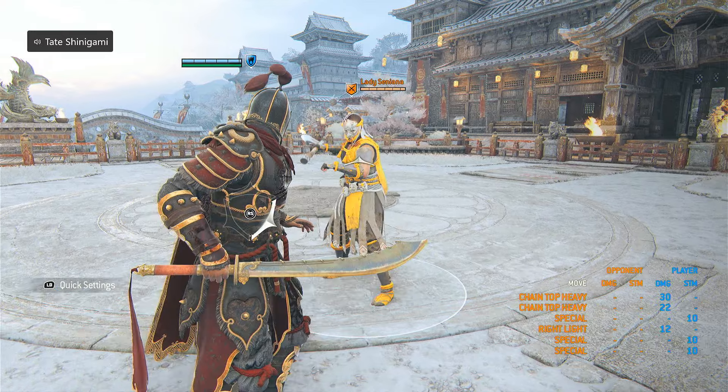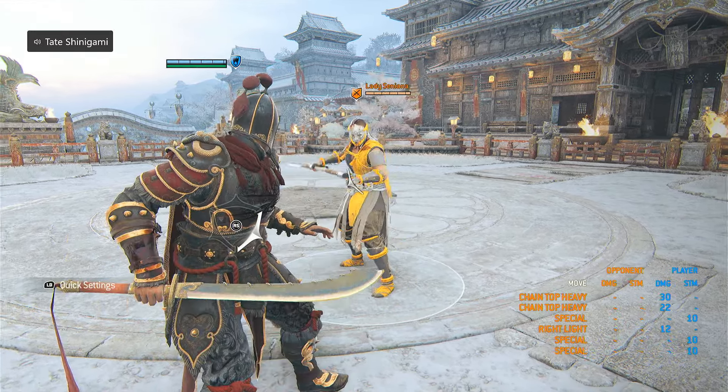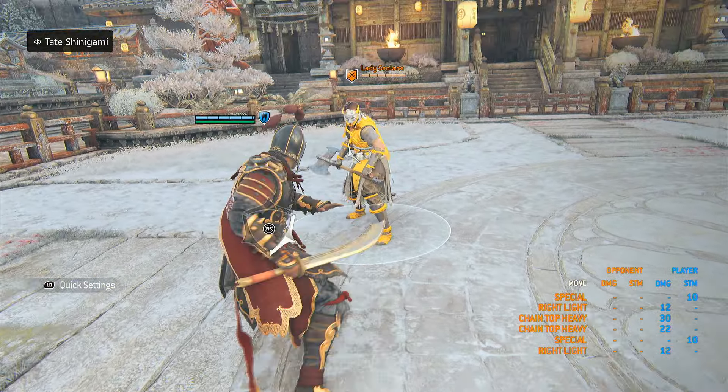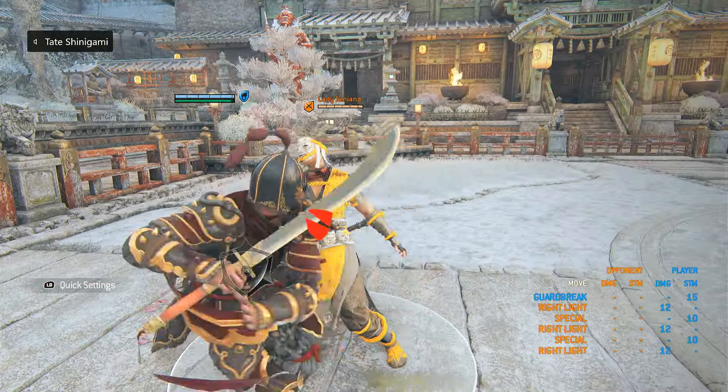If you didn't know — I thought this was self-explanatory — if you dodge a Hitokiri's kick or sweep, you get a free guard break. I didn't read in time there, but if I did I would get a free guard break. It can be variable timed as well. There you go — free guard break.